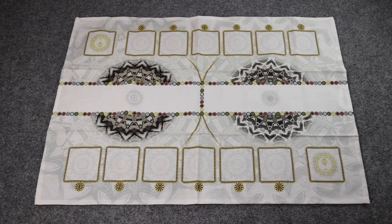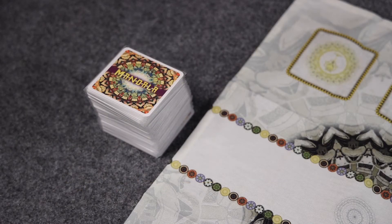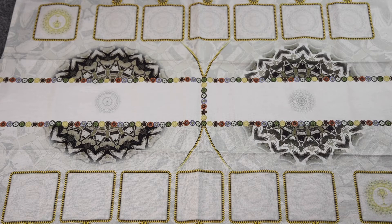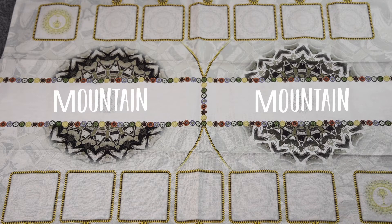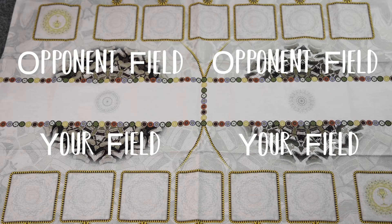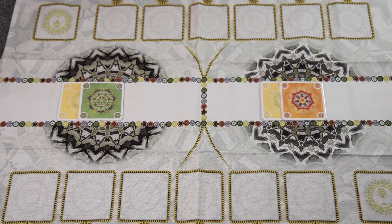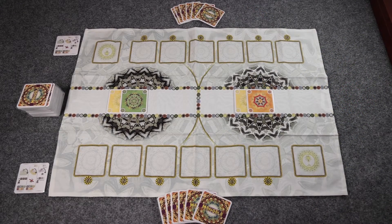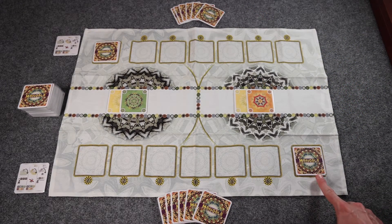To begin setup, place the playmat in the middle of the table. Next, thoroughly shuffle all of the sand cards and then place them next to the playmat as a draw deck. On the playmat, there are two circular sections known as a Mandala. Within each Mandala section, there are three different zones: the mountain in the middle, and then your and your opponent's field sections. For each Mandala, draw and place two face-up cards in each mountain section. Then give each player an action overview card, deal each player a hand of six cards, and then deal two cards into each player's section on the board known as their cup. You can look at the cards in your cup or in your hand at any time, but keep them secret from your opponent. After all this has been done, randomly determine who will go first and you're ready to play.